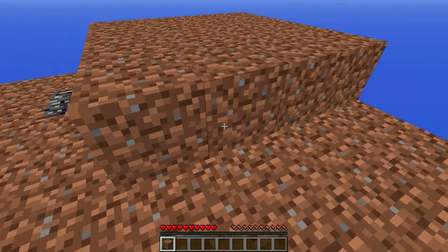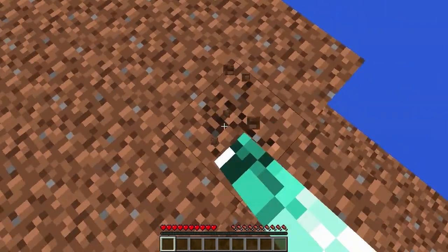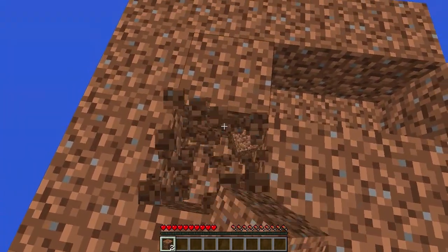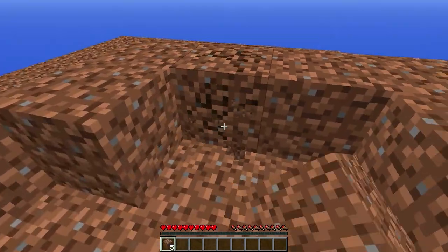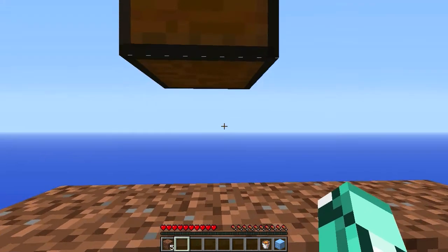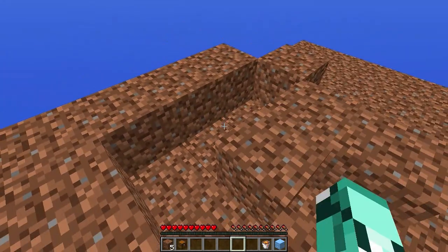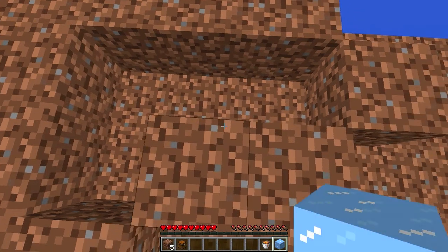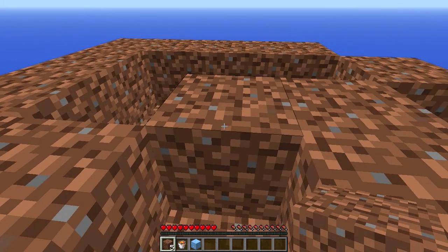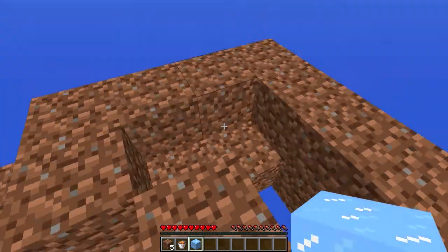I'm gonna try to do a cobblestone generator right here. I hope the cobblestone - no no no, cobblestone, dirt - oh shit, I didn't expect this. I'm gonna improvise. I need that - I'm gonna take the bucket and the ice. I'm gonna destroy the chest and I'm gonna show how to create a cobblestone generator for dudes who don't know. Oh, I'm sorry - I'm a fucking failure. I just fell out of the world, so I restarted everything and just built the island again.